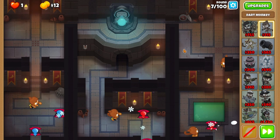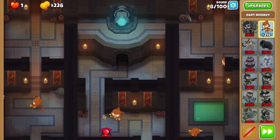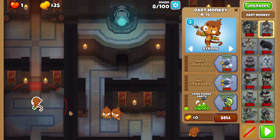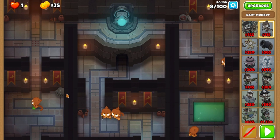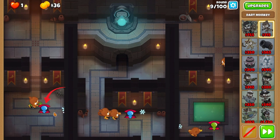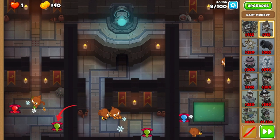In the middle of round 7, grab another dart above the right passageway. Skip ahead straight to round 9, where you'll place down another dart in the middle. Place the front one on strong, then upgrade your left dart monkey to long range darts also on strong. Focus purely on the left side, where you'll destroy the first green balloon. Hit the second green balloon twice, then the third one twice.